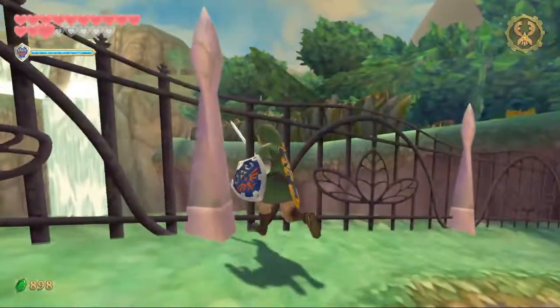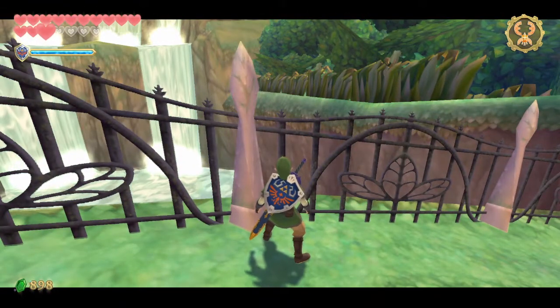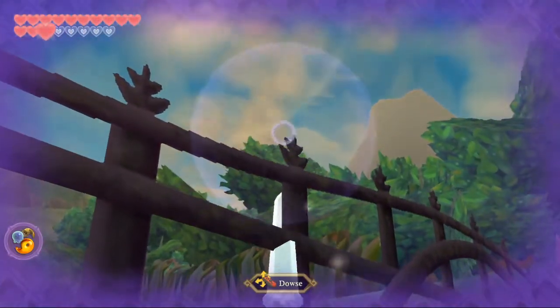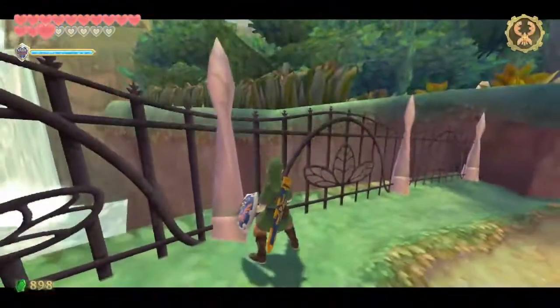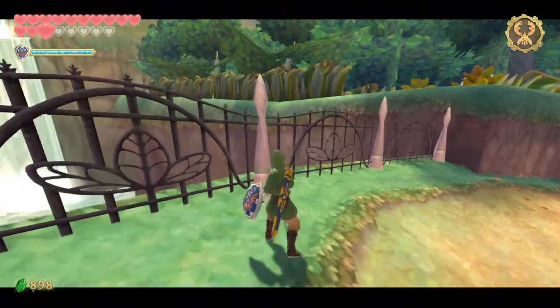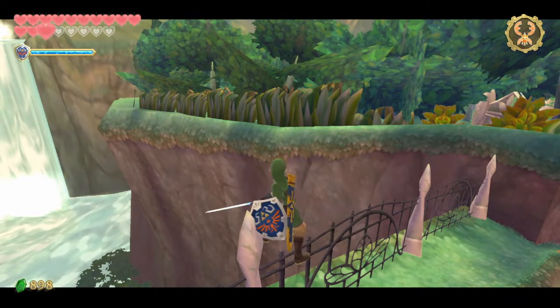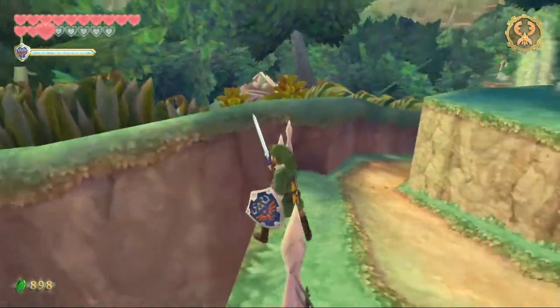Come up here, find this third ledge, align Link's left foot with this ledge. After that, douse and aim right at this little flower thing — the second one. From here, backflip, step to the side a little, and target. Hold target after the backflip, then press A, and A again in midair to jump slash up here.